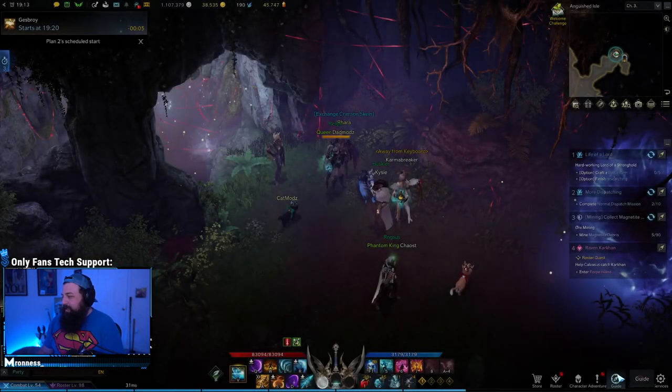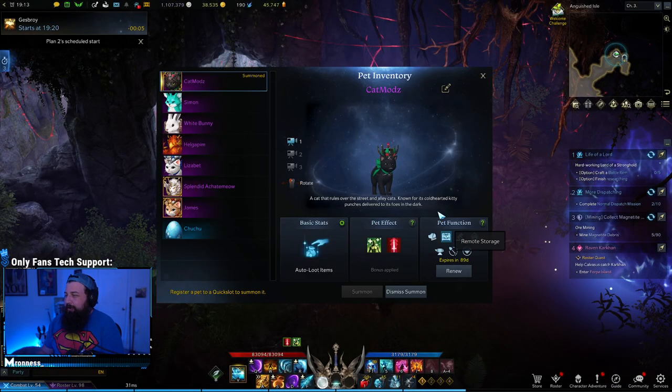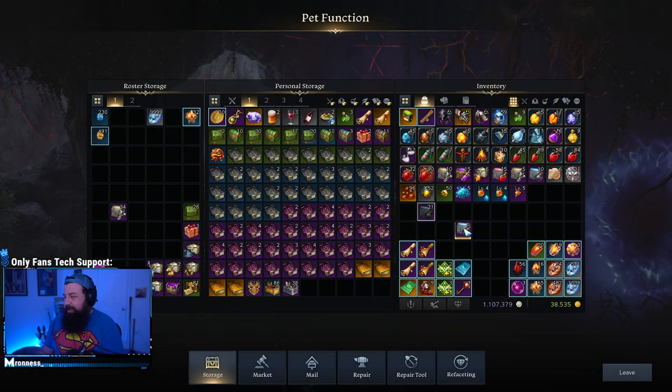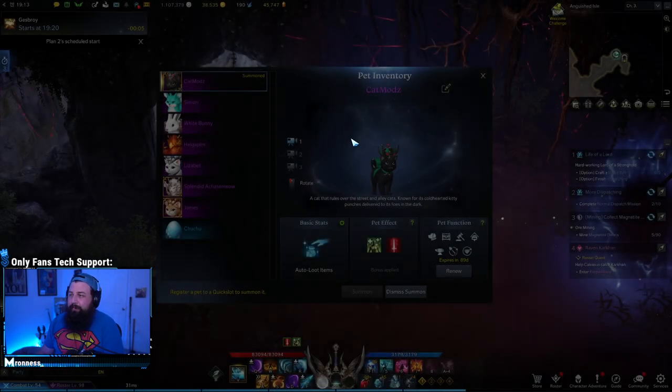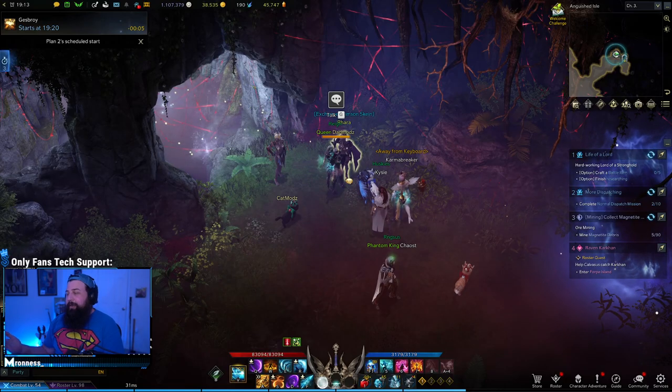And then once you get those chests, they're not character bound — they're roster bound. So you can just put them in your roster storage and funnel all those materials to another character, or whatever character you want. That's basically it. That's why Anguished Island is so good.